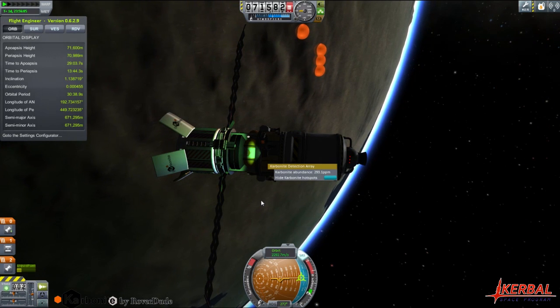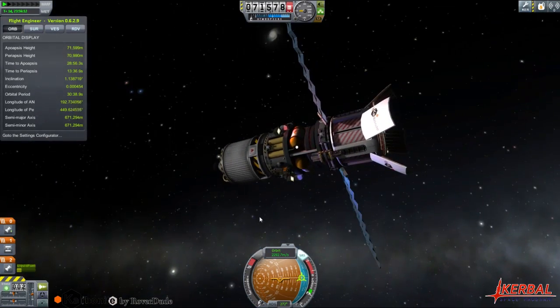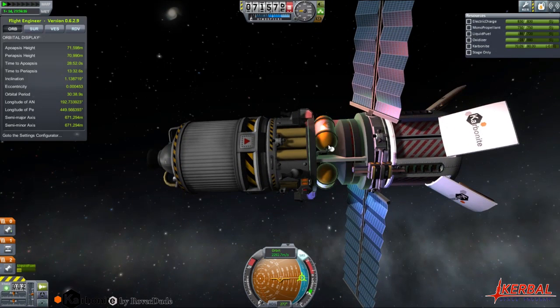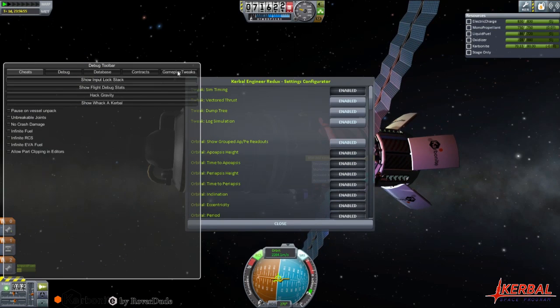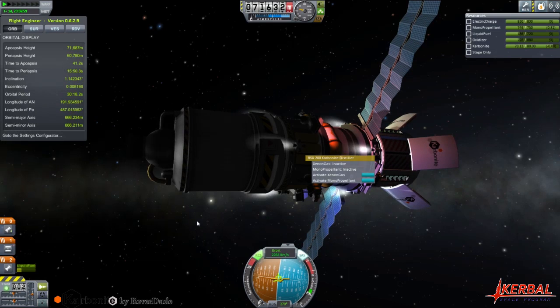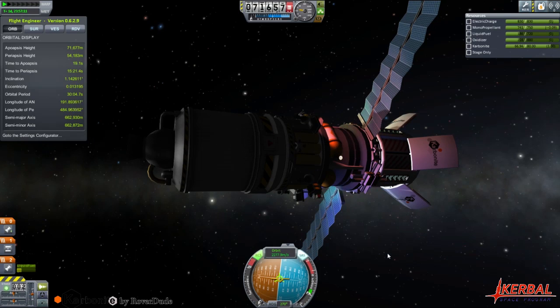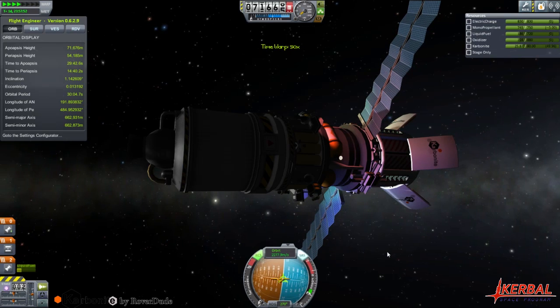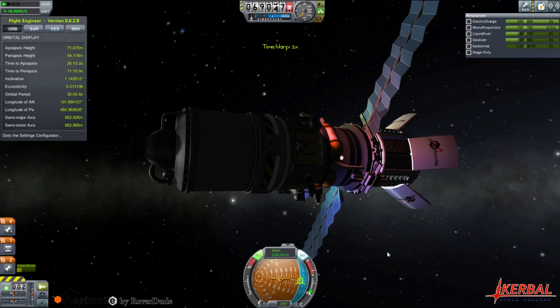The distiller works pretty much as a distiller does. We have a bit of Carbonite here. Let's go ahead and use some monoprop - say you need to do some station keeping or something, you can just refuel your monoprop. It took all the Carbonite. And yes, this mod has pretty much already replaced Cethane for me.